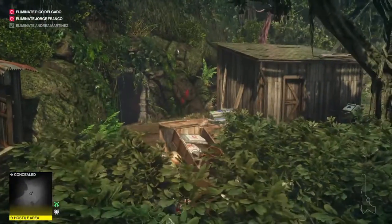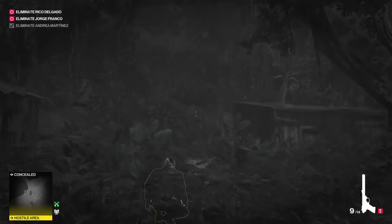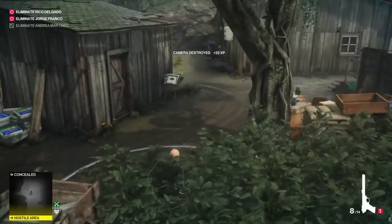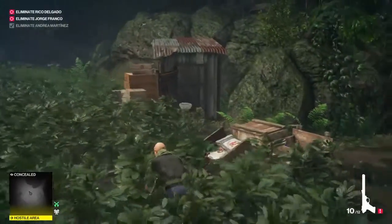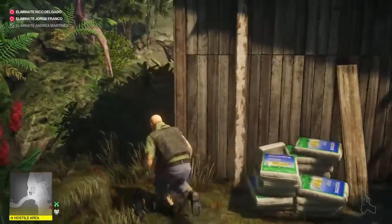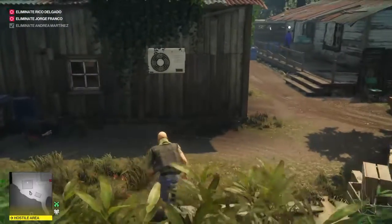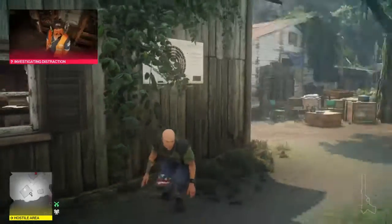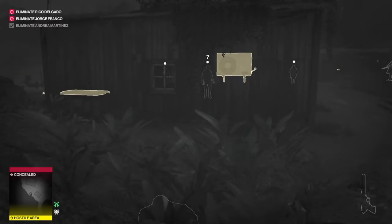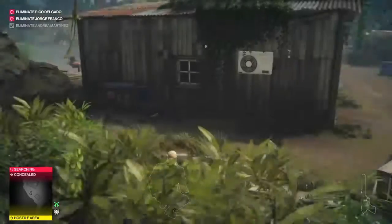Now that we're over here we're going to equip our gun. There's a camera right there - sorry, I should have shown you that earlier - so we'll take that one out. Now we're just going to run behind this shed and come over here and tamper with the AC. This guy's going to come out and take a look, and we're going to subdue him and throw him in that crate over there.